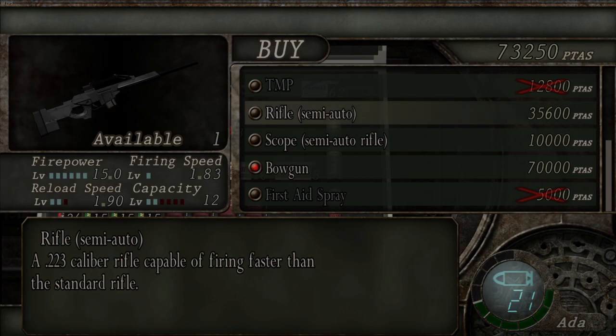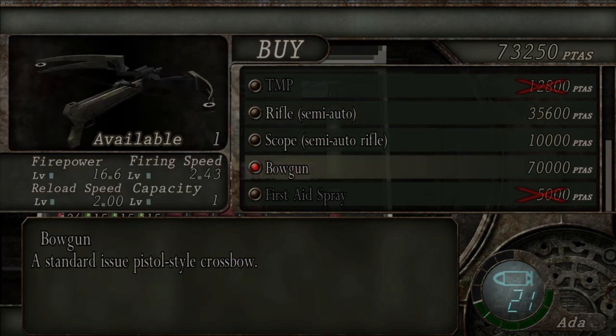We also have the rifle, which yeah, the rifle's good — it's lots of fun. We don't really need the rifle yet. We will do for the last chapter, but we don't need it yet.